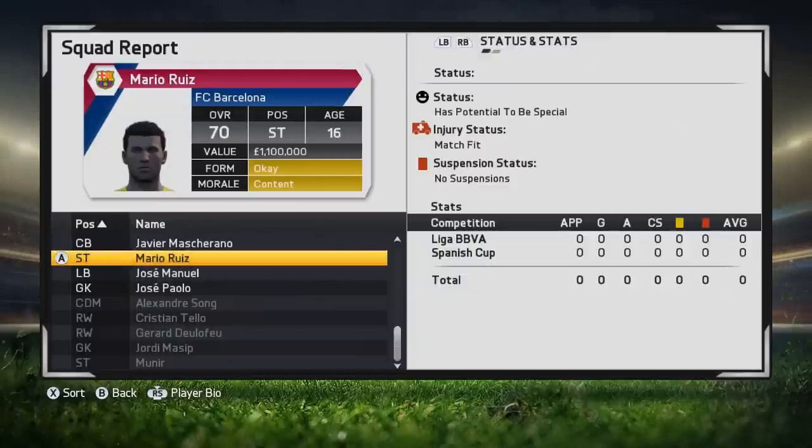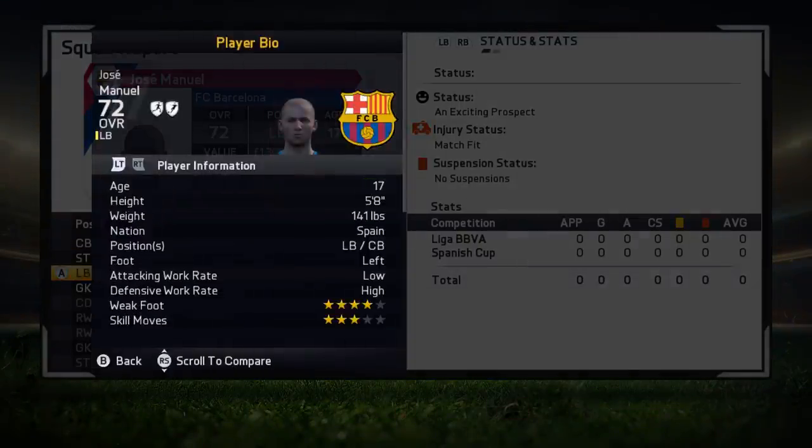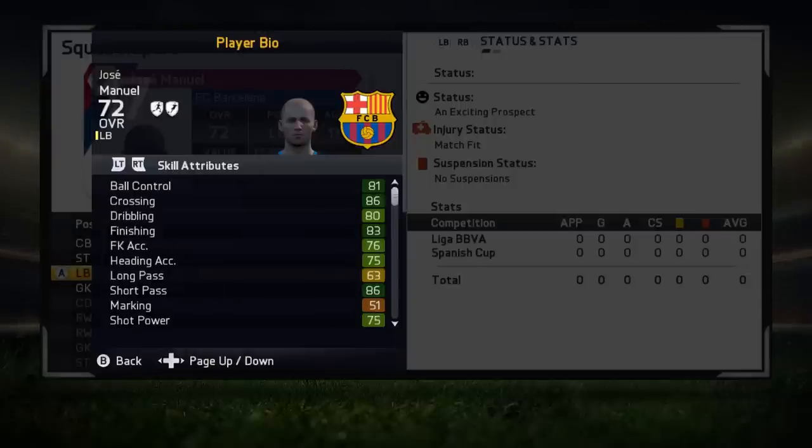The final thing to note is that the player work rates, weak foot and skill move stats will always be the same when you promote them from the youth academy, and sometimes they're not great for the position. For example, this left back with amazing attacking stats has a low attacking work rate and a high defensive work rate — and that won't change no matter how many times you reload. But you can change the work rates in the formation screen, so it's not a huge problem. You may also notice he doesn't have the poacher speciality this time — that's because his stats are slightly different after the reload and he hasn't quite got the requirements to get the poacher speciality.